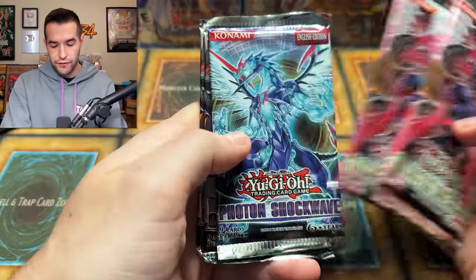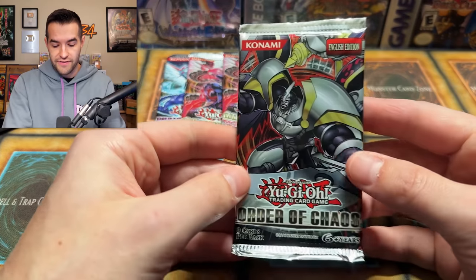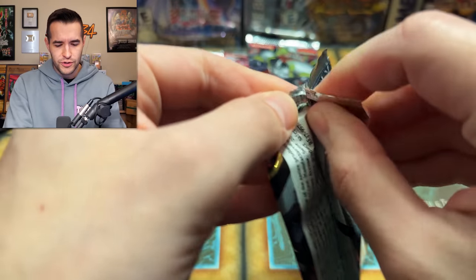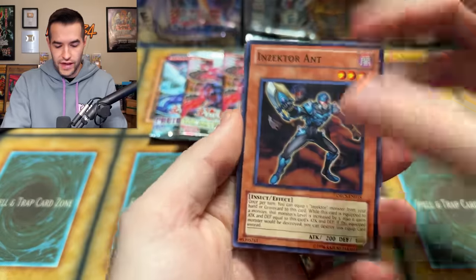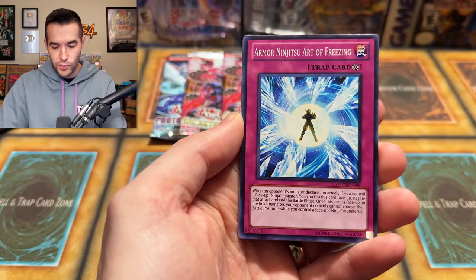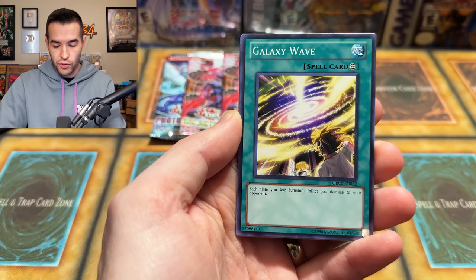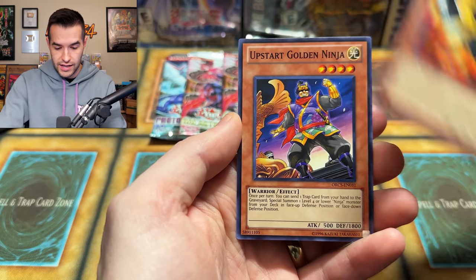Looking for any foils — I don't think so. It's normally not first heads in these, but you can always hold out hope. I'm going to start with Order of Chaos. I have never pulled Number C41, Utopia Ray — not Victory, not Levitation. So this would be an epic ghost pull because I've never pulled it before. We have Inzector Ant, Xyz Burst, Armor Ninjitsu Art of Freezing. Some of those really expensive Xyz spell cards are in this set. We have Sealing Ceremony, Reverse Buster — no guaranteed foils in these — and Upstart Golden Ninja.